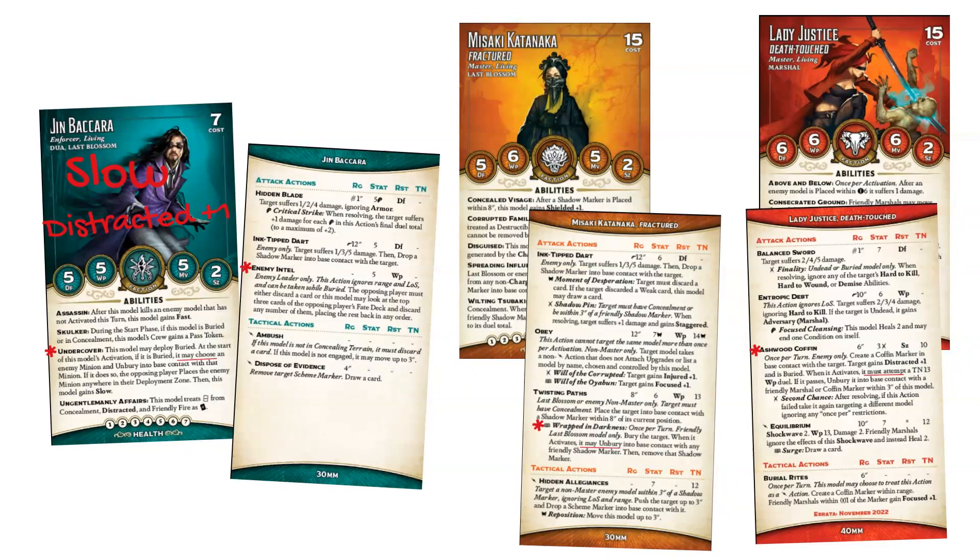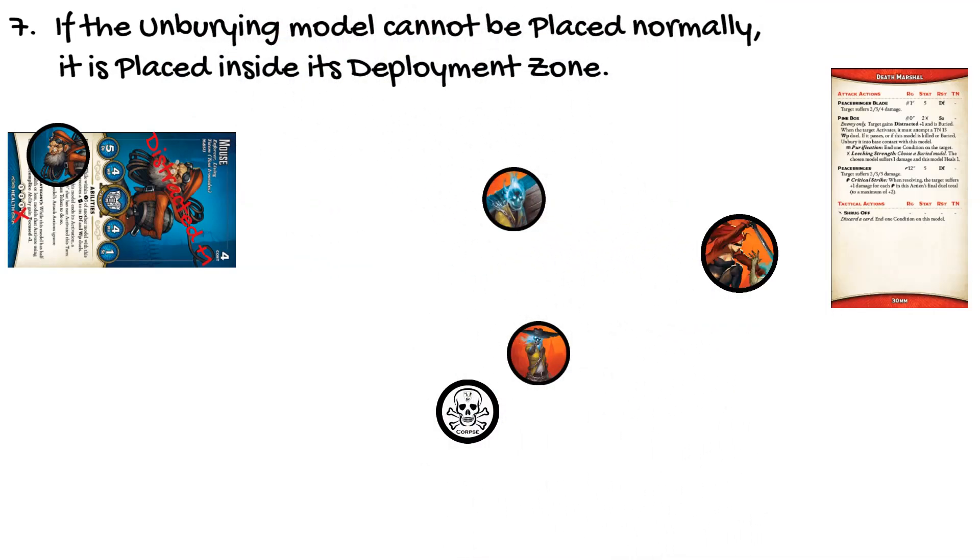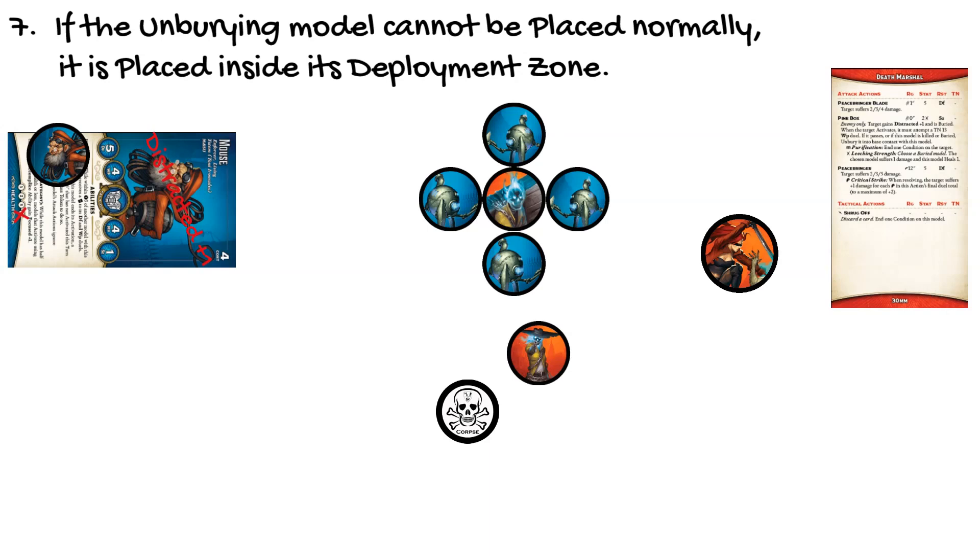If the unburying model cannot be placed normally, it is placed inside its deployment zone. Back to our buried Maus: if he passes his willpower duel when he activates, he should be placed in base contact with the death marshal that buried him, wherever the guild player wants him to go — since the controller of the unbury effect chooses the placement. But if the arcanist player surrounded the death marshal with steam arachnids, leaving no legal place for Maus to unbury, Maus is forced to unbury in his own deployment zone. Normally the guild player would control the unbury location, but since the placement cannot be fulfilled, the owner of the buried model — the arcanist player — places Maus anywhere inside the arcanist deployment zone.